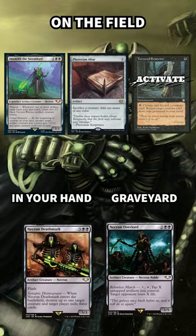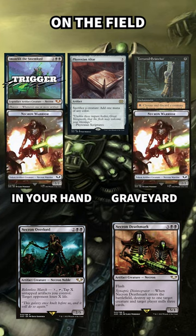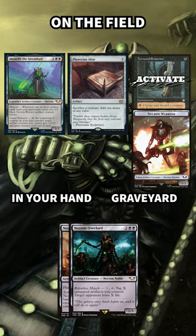We'll use Tortured Existence to discard an artifact creature card to get another artifact creature card out of our graveyard. Emötech will then make us 2/2 Warrior Necron Creature Tokens. We'll use Phyrexian Altar to sacrifice those to get the black mana we paid back and one extra token.